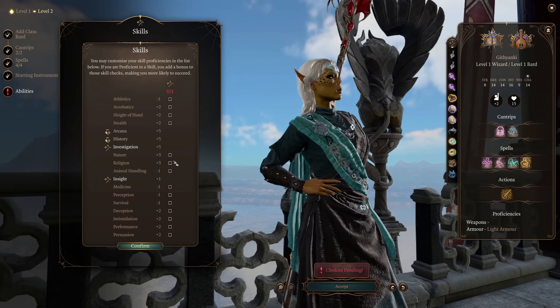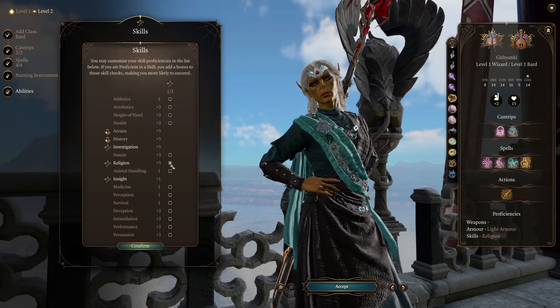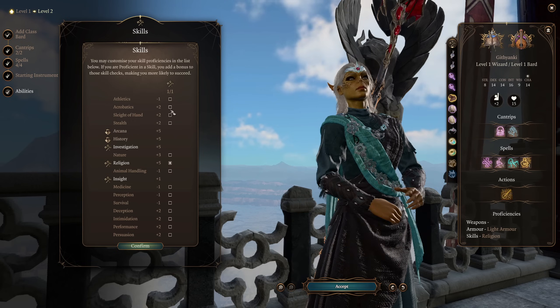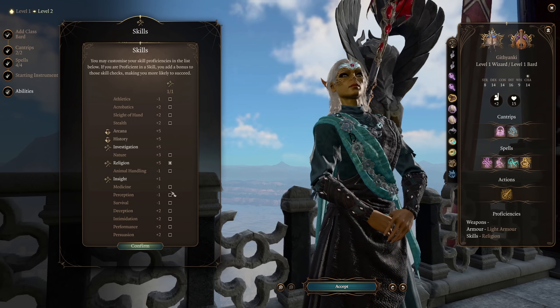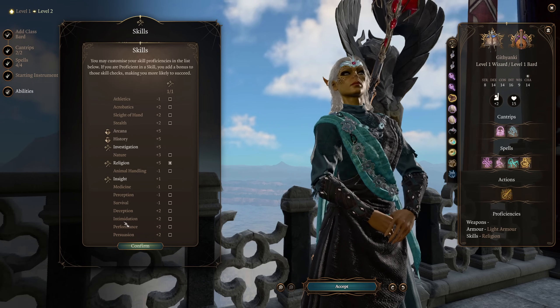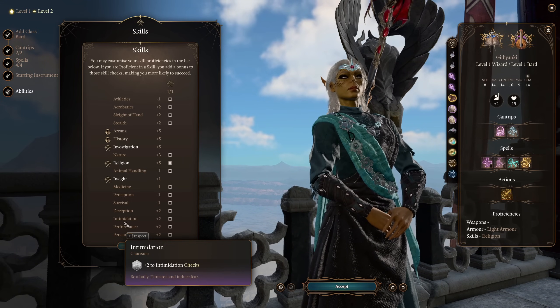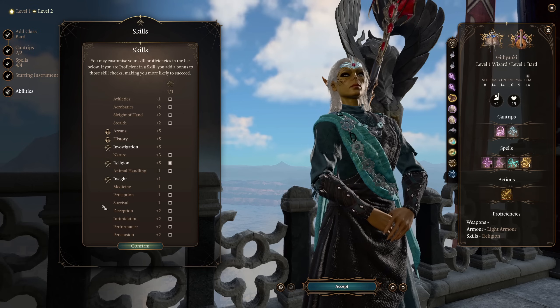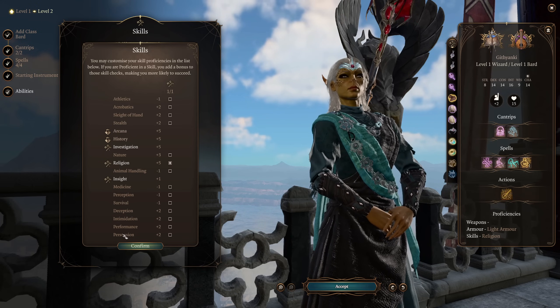I would say maybe taking something like Religion — I feel like a Githyanki, obviously religion, Vlaakith, all that sort of thing. But feel free to take something like Acrobatics, Sleight of Hand, or Stealth, whatever you think works. The reason we're not going to be taking one of the Charisma options is because we're going to have access as a Githyanki to Astral Knowledge. By selecting Astral Knowledge: Charisma, we will gain all of those proficiencies anyway.